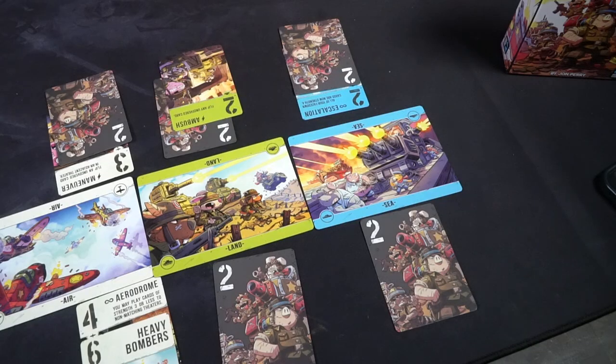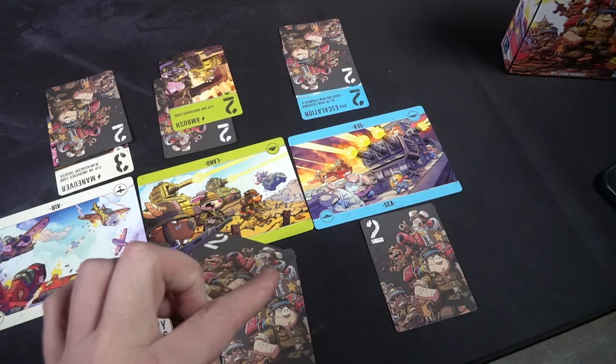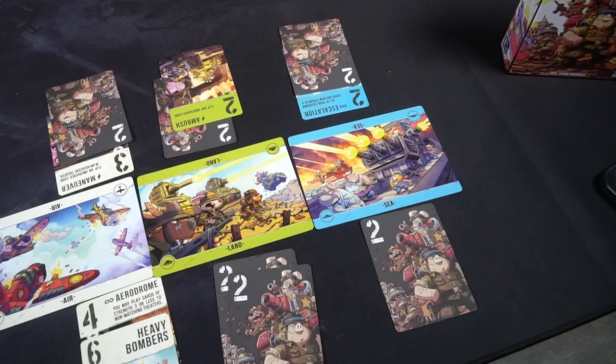You place the matching card on your side of the playing field, and that strength is added up at the end to try and control the area — just like in Marvel Snap. The next action you can take instead of playing face up is to use the back side of cards as wilds and place them face down on any theater of your choice — sea, land, or air. There's no ability triggered, but you do get two power for that location.